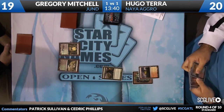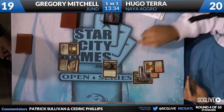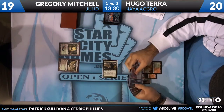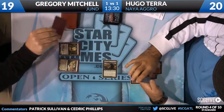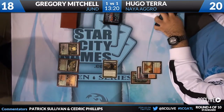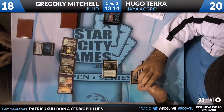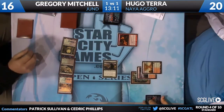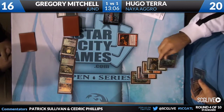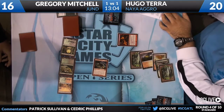This is Boros Charm on the draw step here for Hugo. You see a Rootbound Crag being pushed forward. We'll see if he has one of his awesome four-drops to play here. Just an attack for one. He's passing the turn back — very, very unexciting. If you're Gregory, you've got to be pretty happy about that — not having a Farseek or anything. Stomping Ground is coming to play untapped here. And we're going to see a Vampire Nighthawk look to play a little bit of defense. Searing Spear says no, sir.